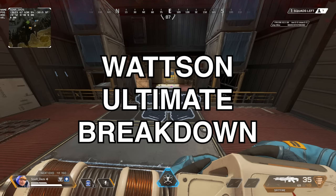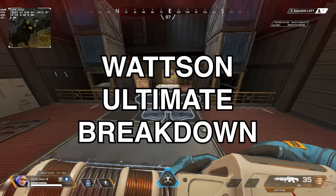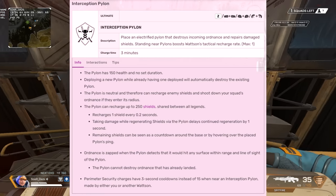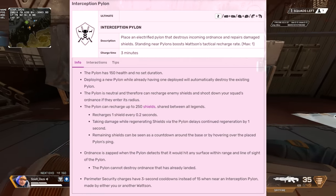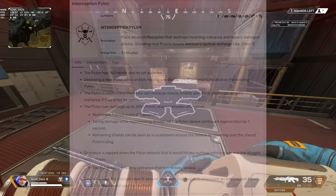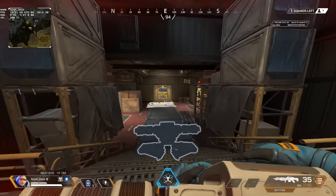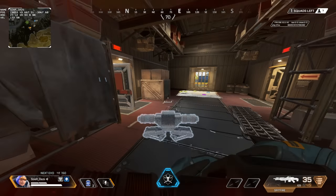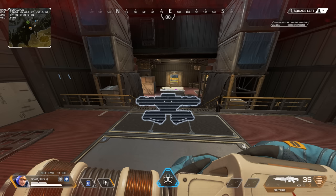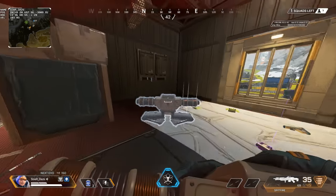Let's talk about her ultimate ability. The pylon has about 150 HP with no set duration. If you set up a new one, it'll blow up the prior one. With fences, you can post up to 12 — if you exceed that amount, it'll blow up your prior fences. So if I put fences on the other side of the map and I deploy too many, the old ones are blown up. The downside: if a team rotates into that building and sees fences blowing up, they'll know a Watson has already rotated to the next zone.